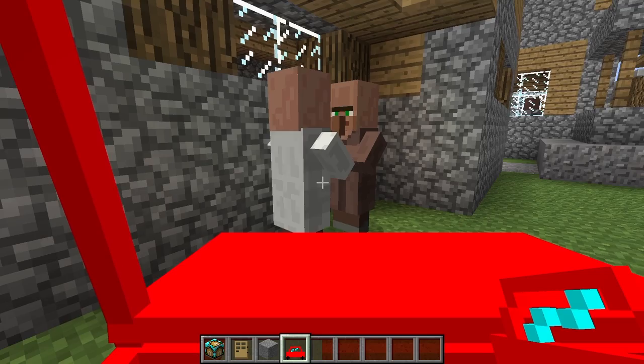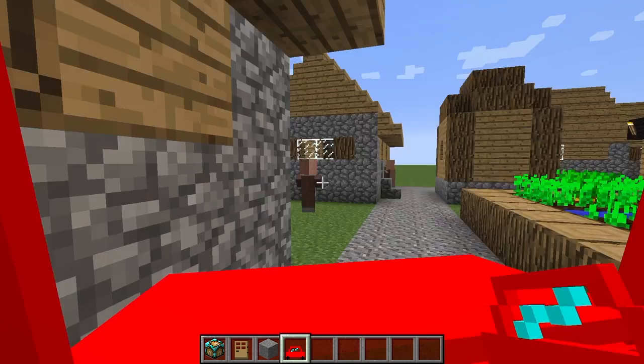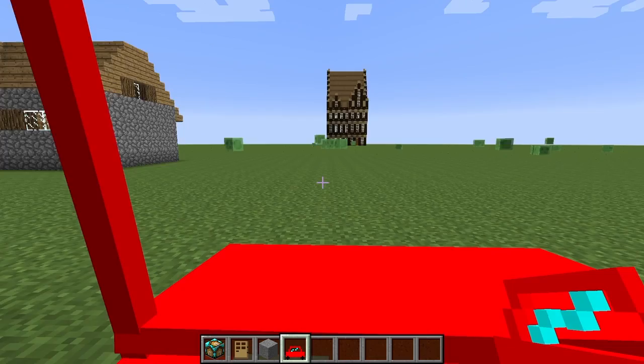Let's see the village. Yeah, there's a lot of people. That would be good for trading later. And that's it for the village. Let's go back to our mansion and park our car.